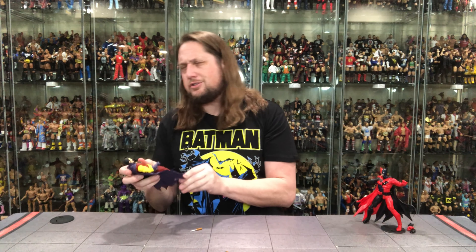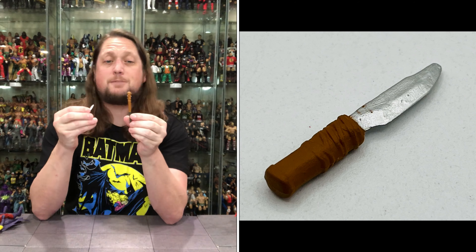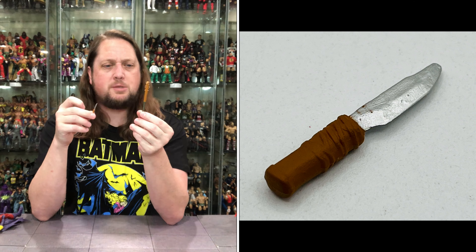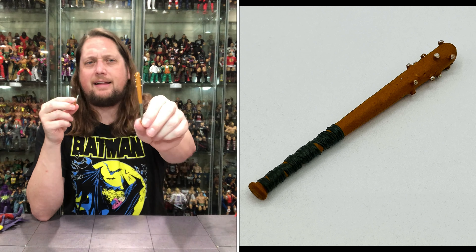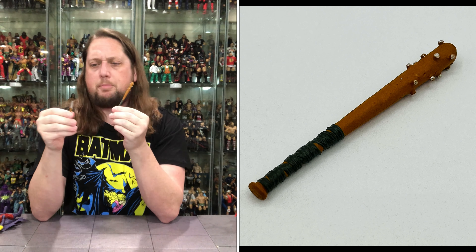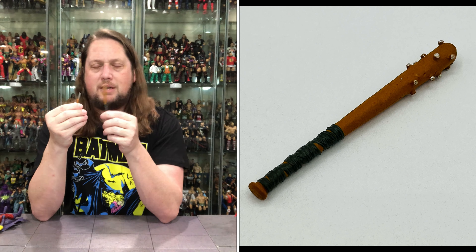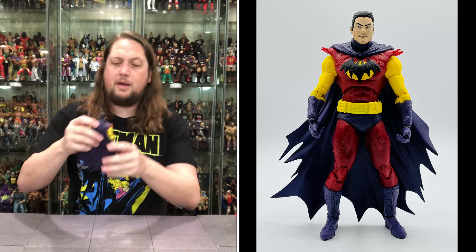We do get two weapons with Batman of Zur-En-Arrh. First, a baseball bat with spikes in it — quite the melee weapon. Gray wrappings on the handle against the brown baseball bat with a bunch of nails through it. Then we get a very primitive-looking knife with brown wrapping around it. He's ready to take on the world in his new persona.